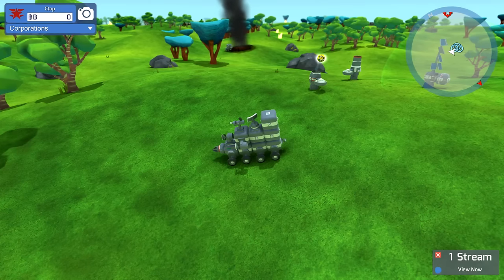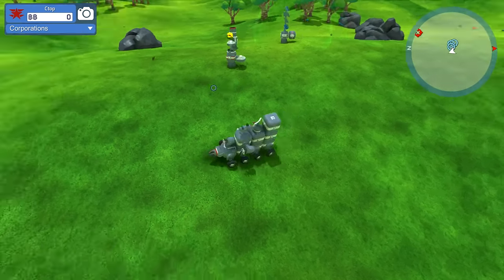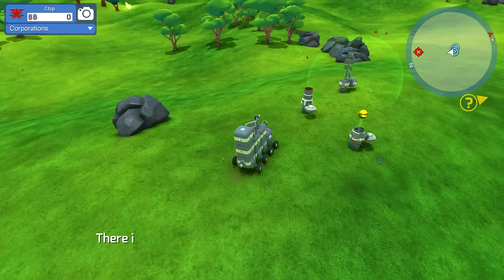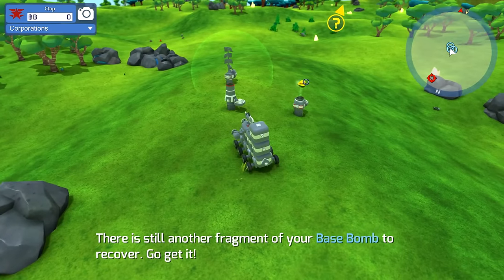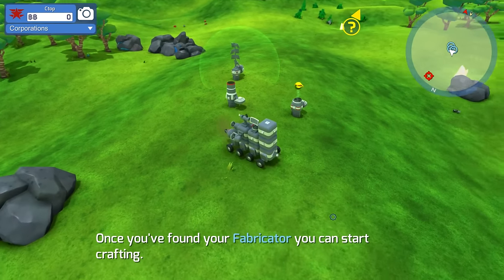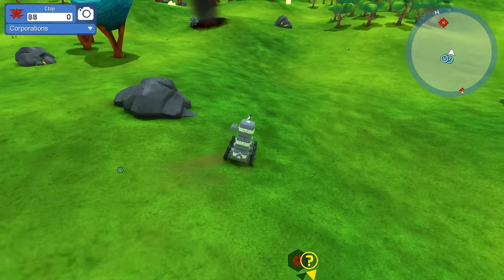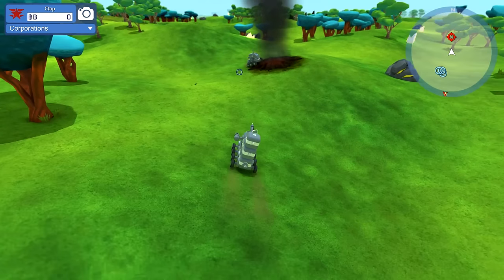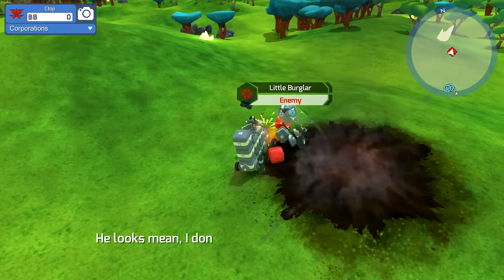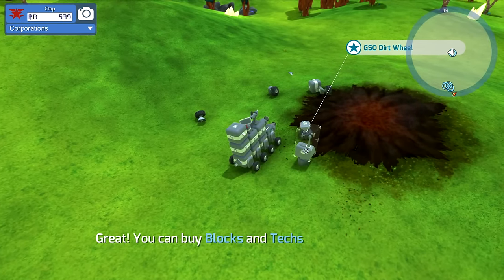There we go - it's going to give us these little gold things. There are still fragments of your base bomb to recover. Once you find the fabricator you can start crafting. Looks like there is a baddie over here - let's go fight him real quick. He looks interesting, he's got some sort of computer on his back. Let's see what that is. You dealt with that burglar well.